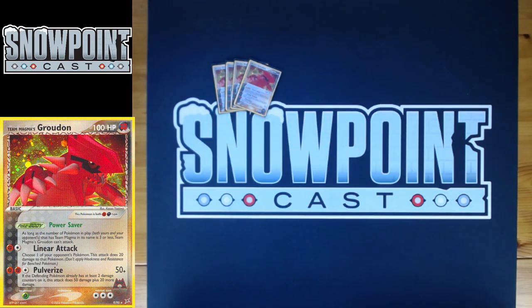Pulverize does 50 damage, and if the defending Pokémon already has two damage counters on it, this does 50 plus 20 more damage. Really clutch synergy — you can drop Linear Attacks and then Pulverize to clean up the board. Especially if you get a Special Dark or two on there, you can start swinging for some pretty massive damage.